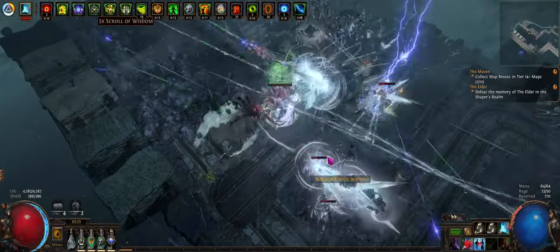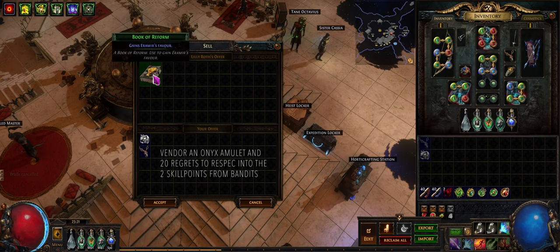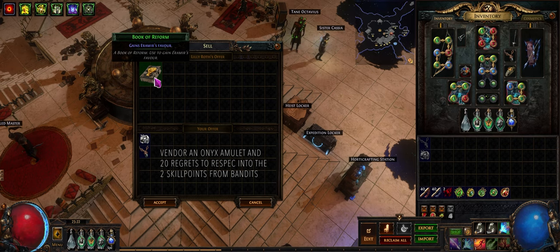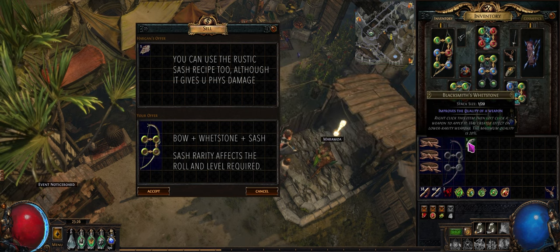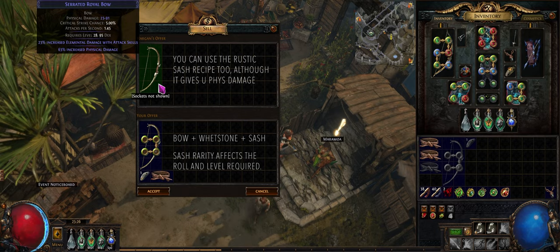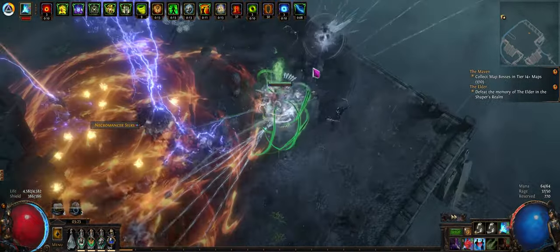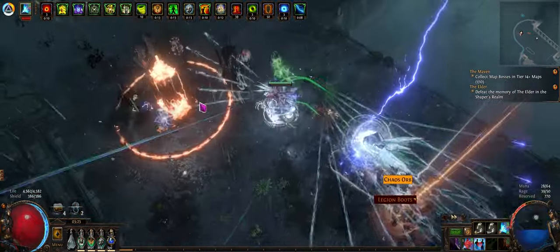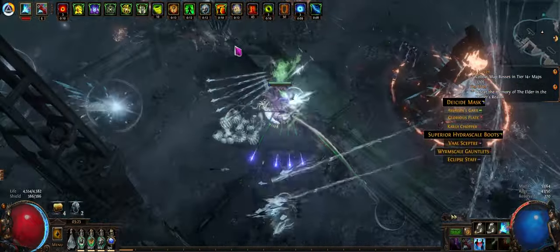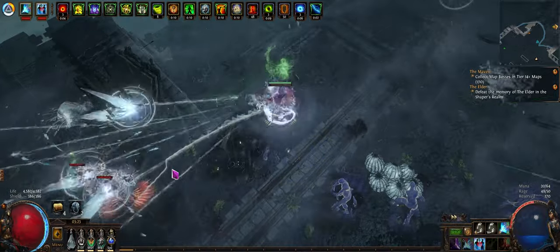For bandits, I helped Alira at first, then respecced into the skill points later. Just kill all if you don't want to spend 20 regrets. For gear, get the highest base damage bow for your level and use an essence or an Alch on it, then craft some elemental damage once you have access to the crafting bench. You can also do the Rustic Sash recipe and potentially level as if it's converted to cold with Hatred. If this isn't your first character and you have a couple chaos, feel free to just buy your leveling bows — you can probably just use a Stormcloud for quite a while. Upgrade your weapon whenever you feel like the damage is falling off. For the rest of your gear, just life, res, and attributes if you need them.